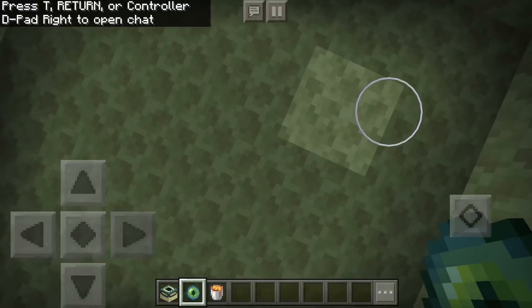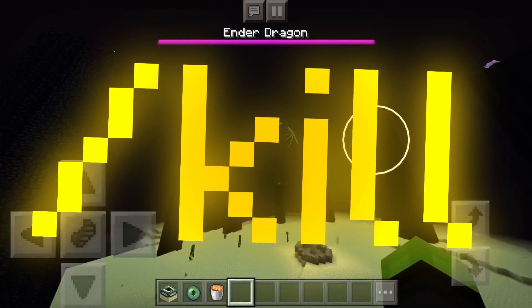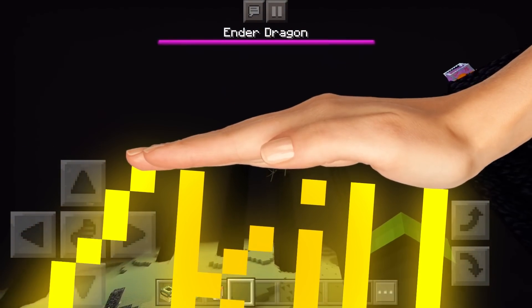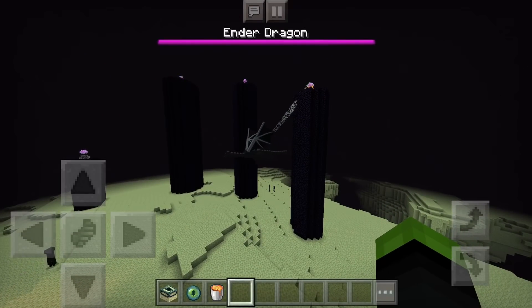Now, we just jump into the End. Simply, we just go up to the top and you kill the ender dragon. We could do slash kill or whatever, but that's like stabbing your friend in the back with a pencil without him looking — it's cheap, it's whack. So we gotta kill him ourselves.